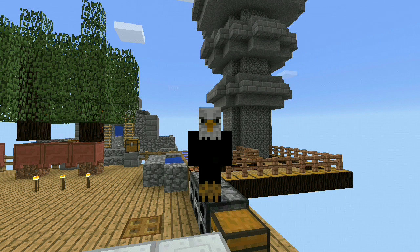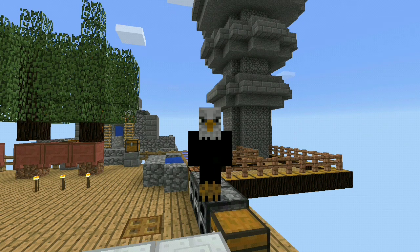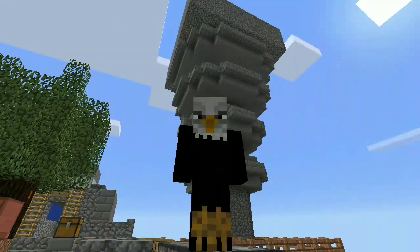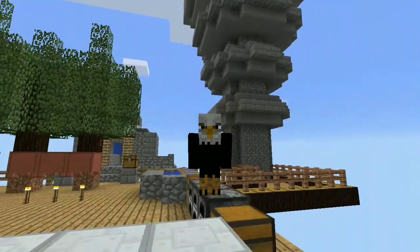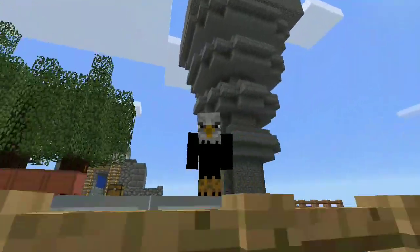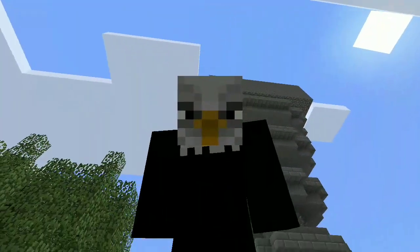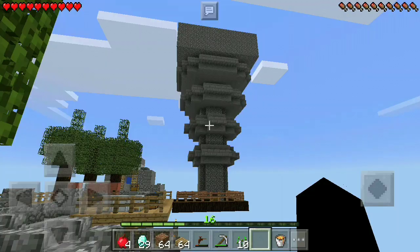Hey, what's good guys, Wingsman here and welcome back to another Minecraft Pocket Edition video. Today we're back with some more Sky Factory and we're gonna be doing farming with the magical crops. The main reason we built the mob farm in the previous episode was to get essence and the basic stuff to get started. If you guys are excited for some more Sky Factory, make sure to drop a like down below and subscribe if you're new.